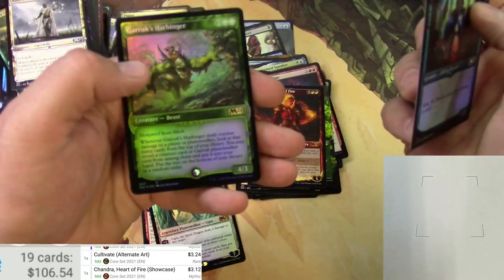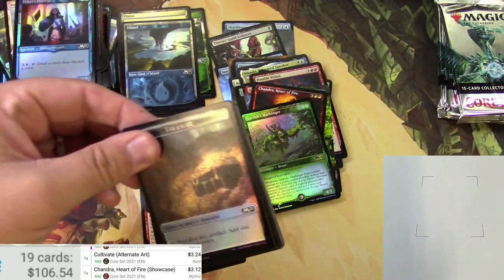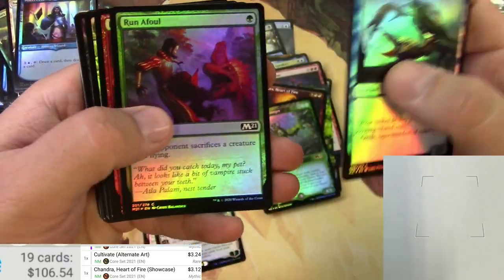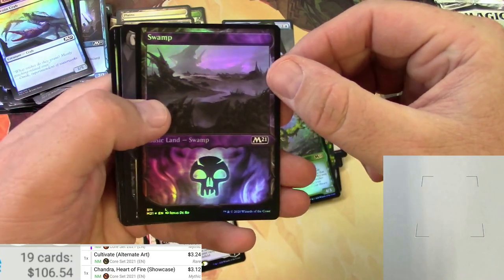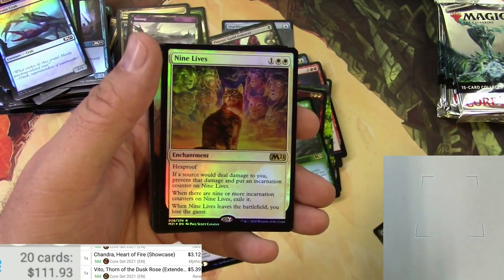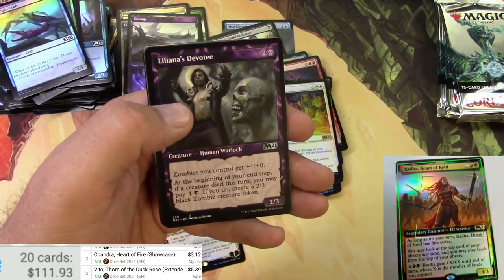Three bucks on Chandra. And a Garruk's Harbinger — probably not a spicy one there. Come on, I need some more spice! Crab, Overload. Swamperino — I'm a big fan of this extra business they're doing there. Vito, Thorn of the Dusk Rose — non-foil, five bucks, decent. There's a Rata box topper.